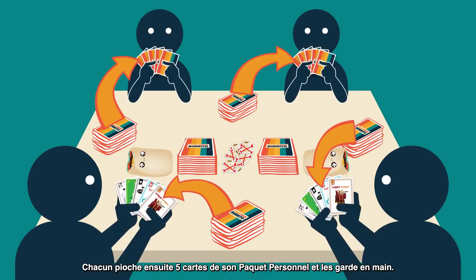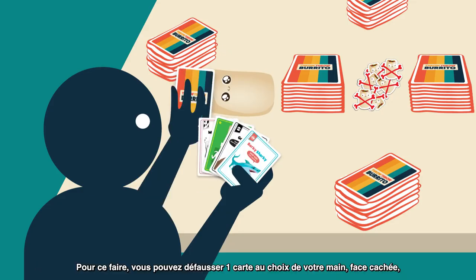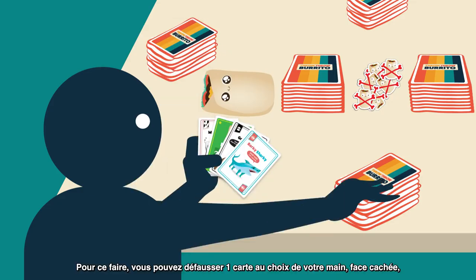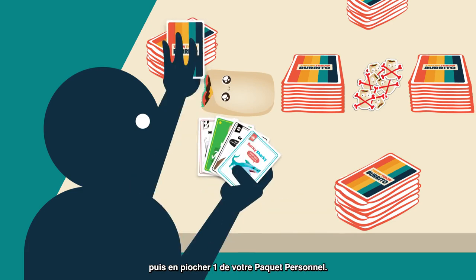Next, everyone draws the top five cards from their draw pile into their hand. To play the game, each player tries to earn points by collecting sets of three matching cards. To do this, you can discard any card you like from your hand face down into the discard pile and draw a new card from your draw pile.